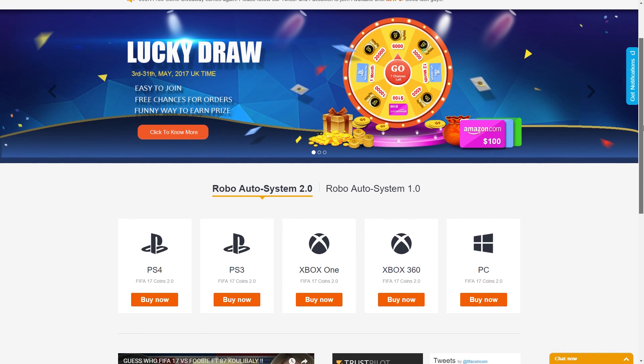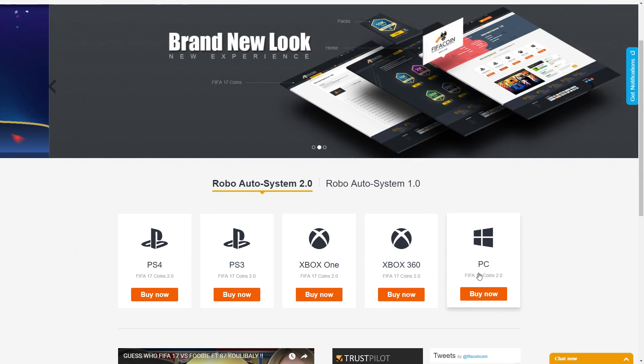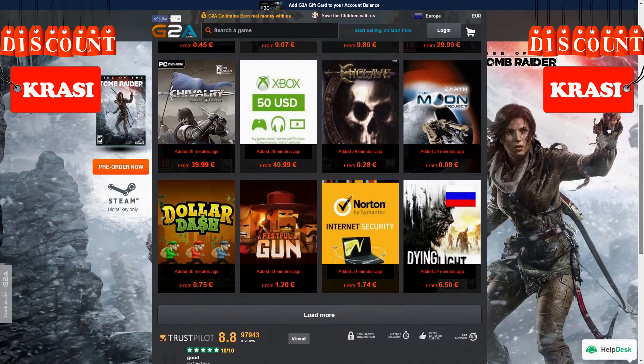Get your cheap and safe coins within 10 minutes from the cheapest place on the market — follow the link in the description and use Krassi for a huge discount. If you wanna buy cheap game codes and prepaid Xbox and PlayStation cards, G2A is also down below.